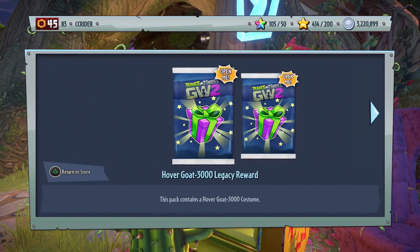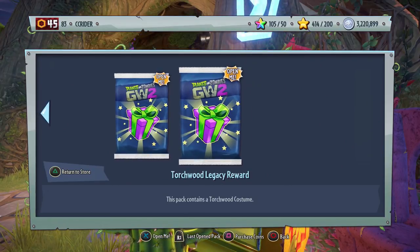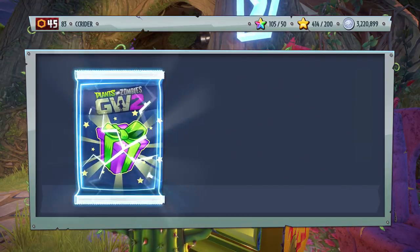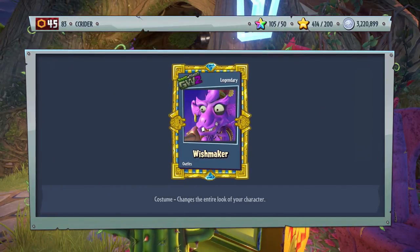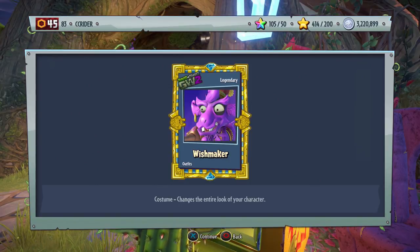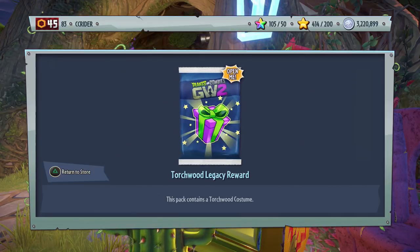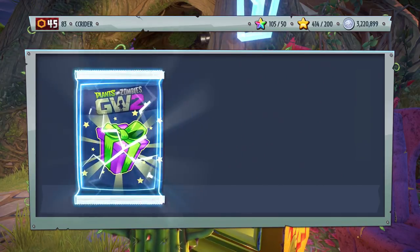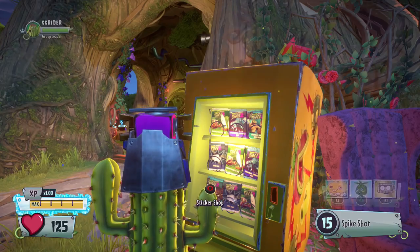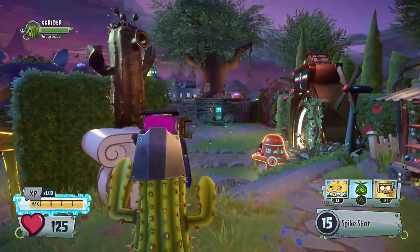But we'll go ahead and check out these. We got our Hovergoat 3000 Legacy Reward and our Torchwood Legacy Reward, so let's check these out. If you already have Hovergoat and Torchwood before this update launched, we get the Wishmaker Legendary. That is very weird - costumes seem to work differently here. Changes the entire look of your character. And then we have the Torchwood Legacy Reward, which should also be a legendary - Gingerbark House. I am excited to check those out.